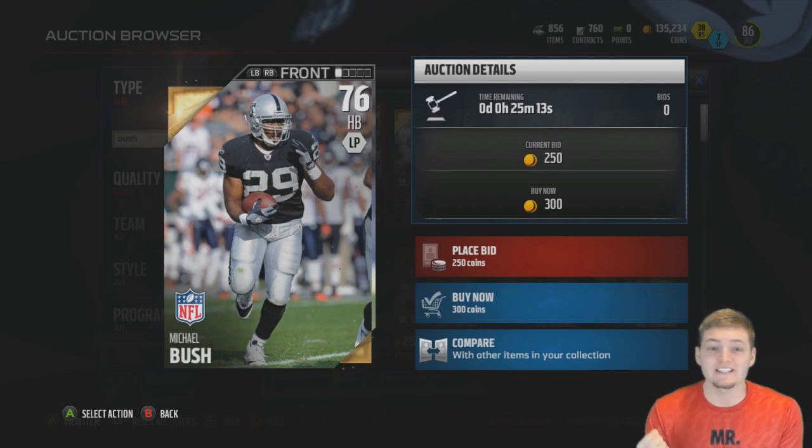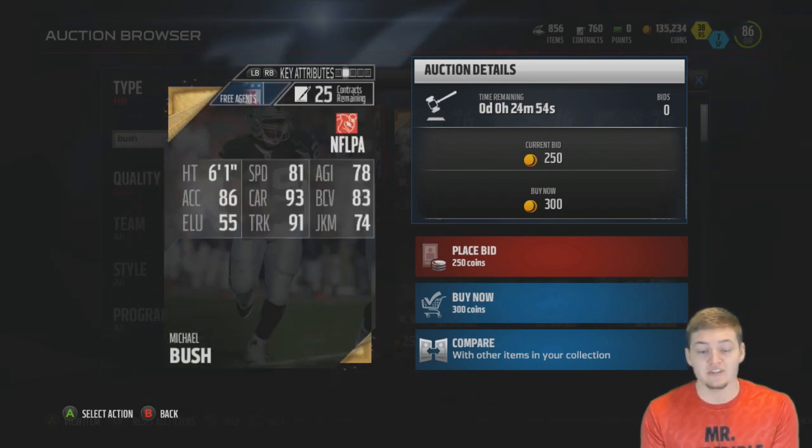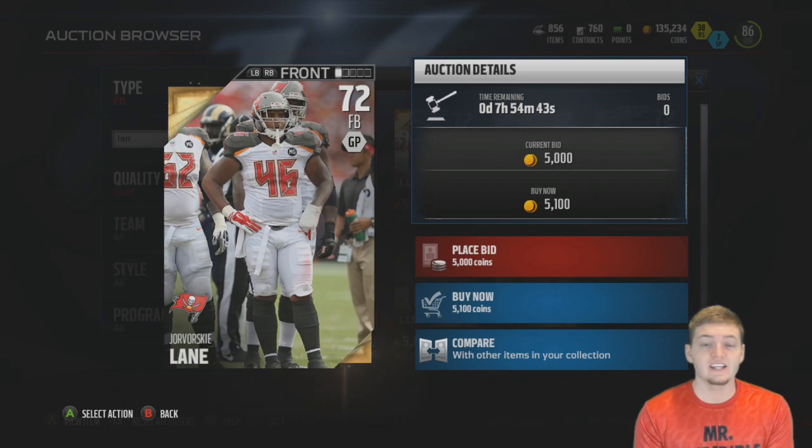The cheapest running back is Michael Bush, also a 76 overall, going for a whopping 300 coins. Looking at his stats, with a 93 carrying rating — he's pretty slow — he might be a pretty decent goal line running back.